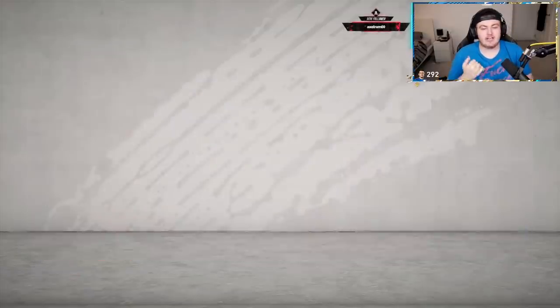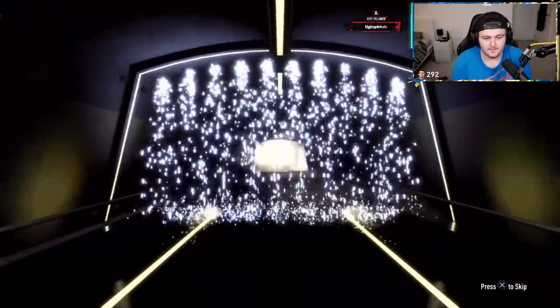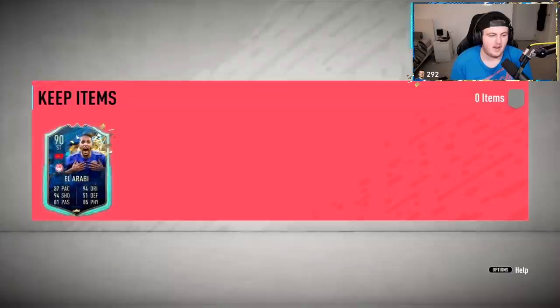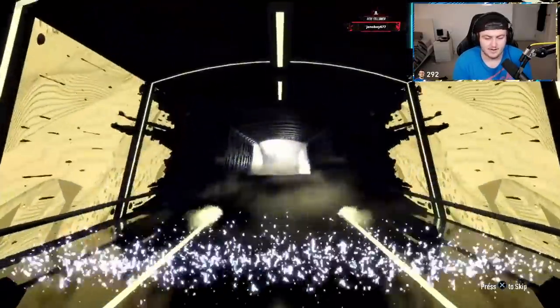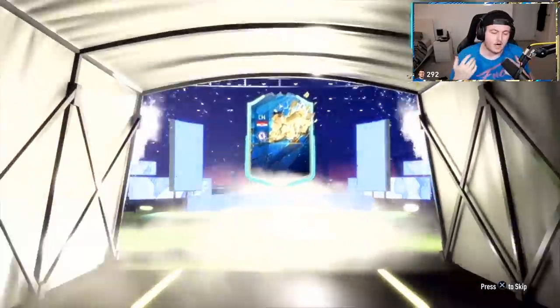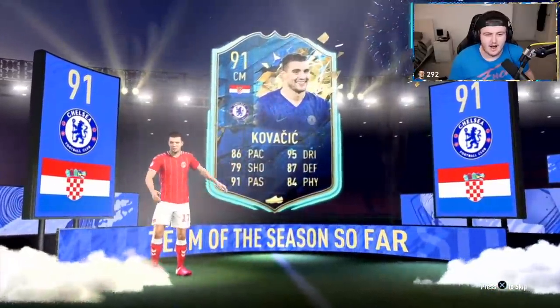We've got Abdul's packs now — Rest of the World and Deluxe again. Hopefully better than the last set. No more Cazorlas, EA, we've had two already. From the large pool of players there can't be another one. We've got El Arabi — not bad, 90 rated, decent for an 82-rated SBC. Now for the Deluxe Team of the Season — not Cazorla please, just not Spanish. Croatian — Kovacic. That's not bad actually. First time we've got Kovacic. I totally forgot he was a Team of the Season. Not the greatest though.